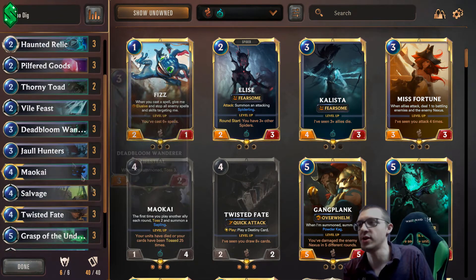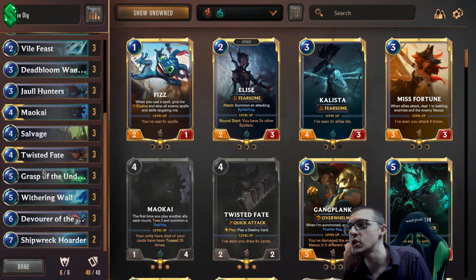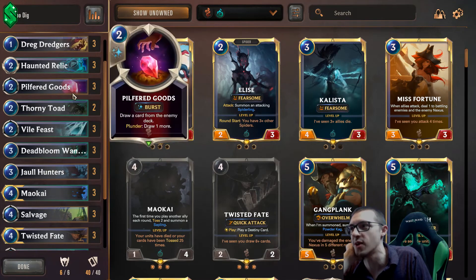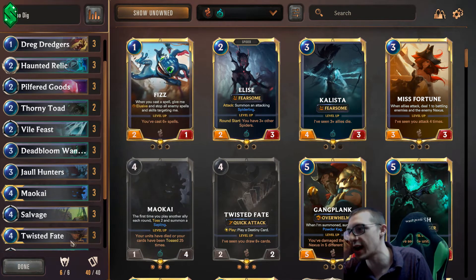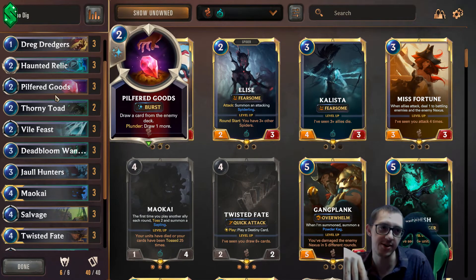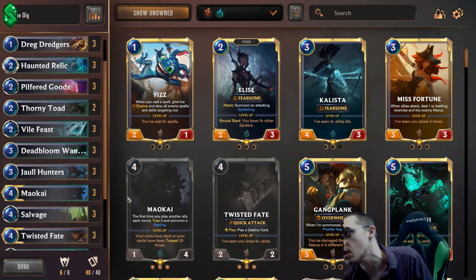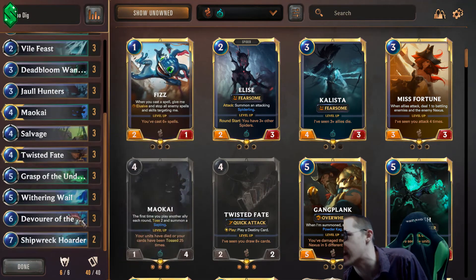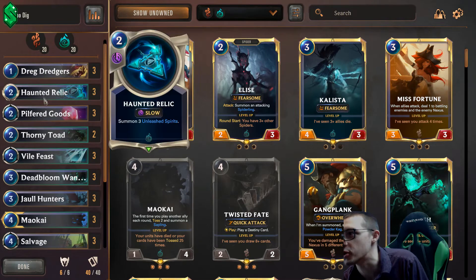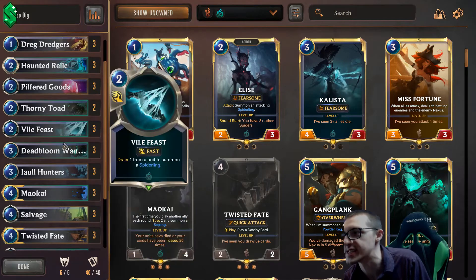Here's the thing: you either have a board that can push one damage, or you play Twisted Fate, or you do some one damage in some form or another. Activate Pilfered Goods — two of them is all you need; if you have two, you win the game right there. Maokai, Twisted Fate, Pilfered Goods drops their deck down to four, draws the deck out, and then you end the turn and win. If you want to make the deck actually better, you pull out Pilfered Goods and add the Caretaker and find a spot for maybe one Snap Vine.